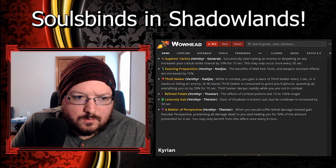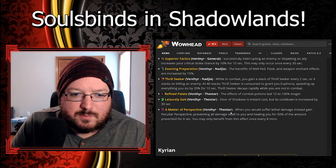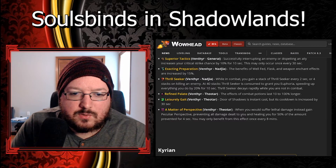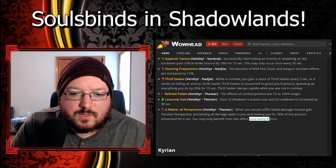Leisurely Gate: Door of Shadows is instacast but its cooldown is increased by 30 seconds - that's the Venthyr ability, an instacast teleport. Then there's Matter of Perspective: when you would suffer lethal damage, instead gain Peculiar Perspective, preventing all damage dealt to you and healing you for 50 percent of the amount prevented for four seconds. You may only benefit from this effect once every eight minutes. Wow, these are some really cool effects.